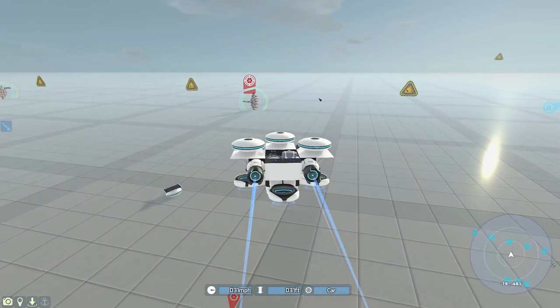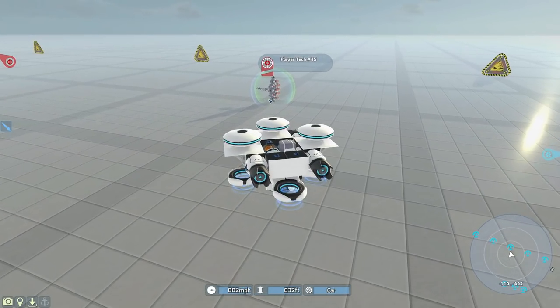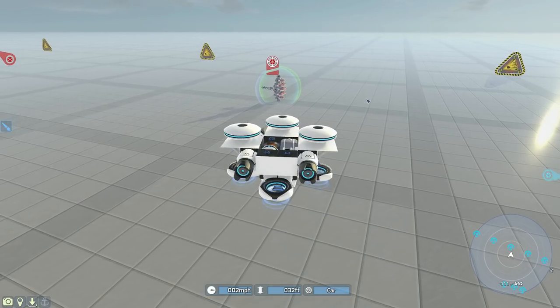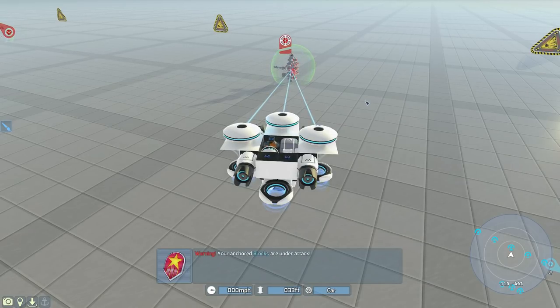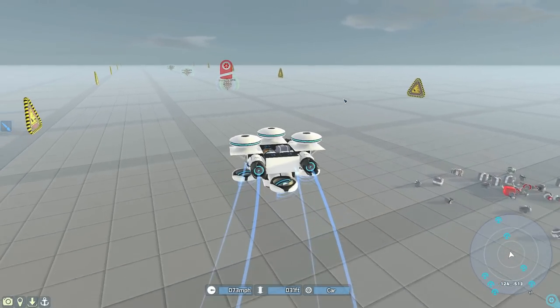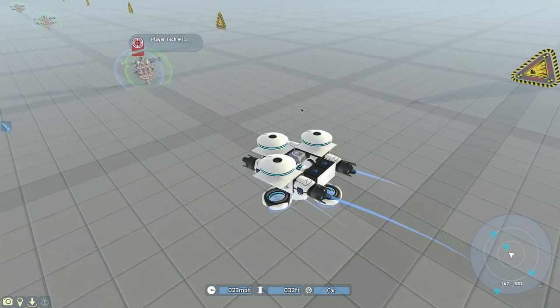So here we are with a standard enemy turret — isn't it adorable — it has its shields up and everything. And because of a bug at the moment, for some reason it won't fight me, although if you change its allegiance it will then start working. Once we fire these weapons, other than being incredibly loud, they are now proper lasers, not projectiles, and they go through shields. Shields do not protect at all versus this weapon.